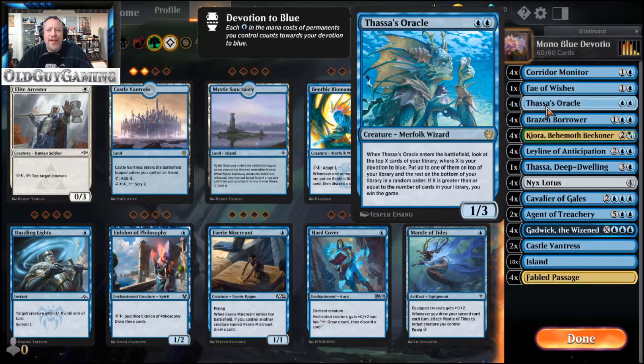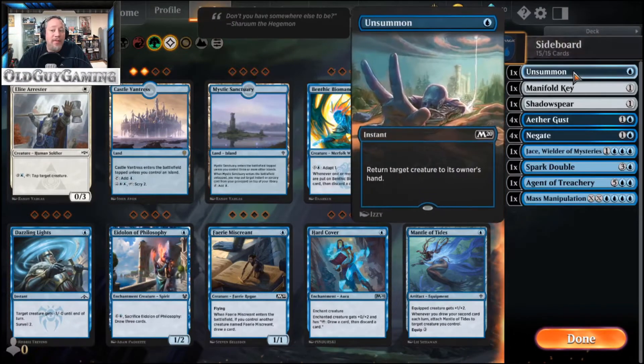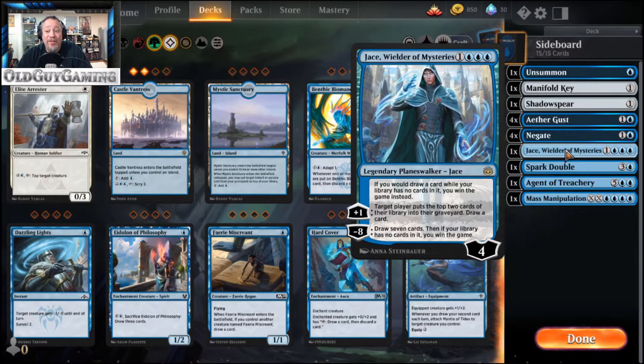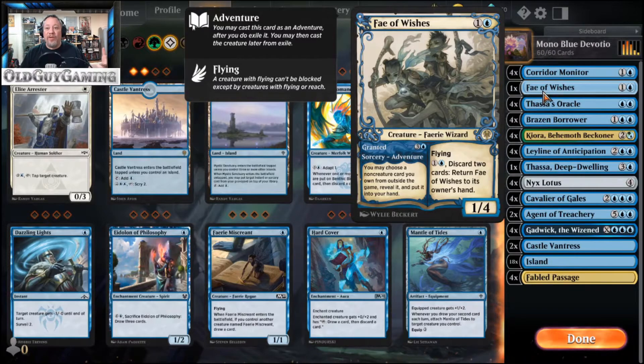You'll have interesting untap mechanics. Corridor Monitor — the whole purpose for this being in the deck is it's a 1/4, a great little blocker, but when it enters the battlefield it untaps a target artifact. The Nyx Lotus is the reason you want to do that, so you can untap it multiple times to draw an absurd amount of cards. Fae of Wishes is always fun to have in your back pocket — you can choose a card from outside the game. The sideboard has an Unsummon, Manifold Key if you want your Cavaliers to win the game, Shadowspear on the Cavaliers, a few Aether Gusts, Negate, Jace to help reach the alternate win condition, Spark Double for having multiple copies of the planeswalker or the God, another Agent of Treachery, and some Mass Manipulation — basically any card you could need in a blue deck.